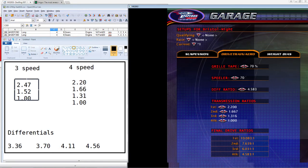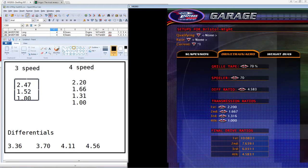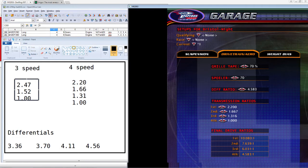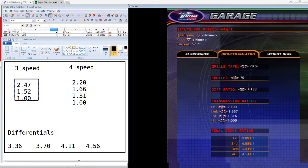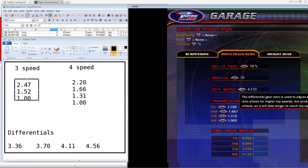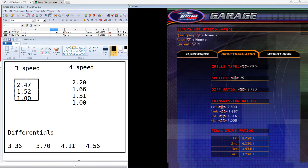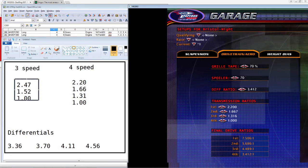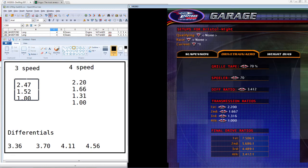We can't adjust to the exact numbers, so we just dial it as close as we can — around 3.5, 4.13, 3.75 and so on. Coming back four hours later to finish — same thing with the differential: we locked the steps and fields available down to only four options, as close as we could get without editing the actual gear ratios.